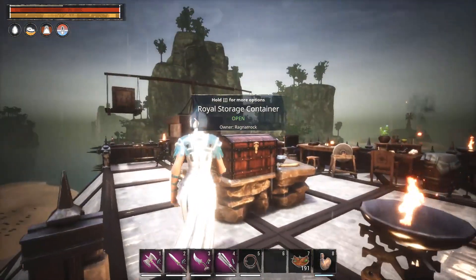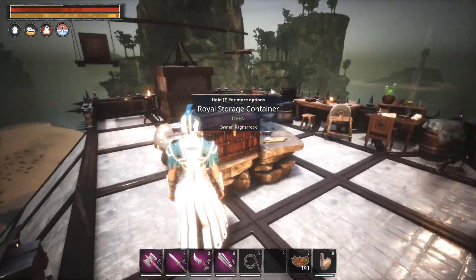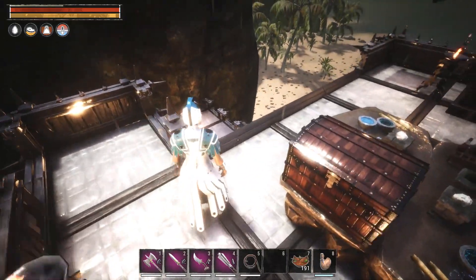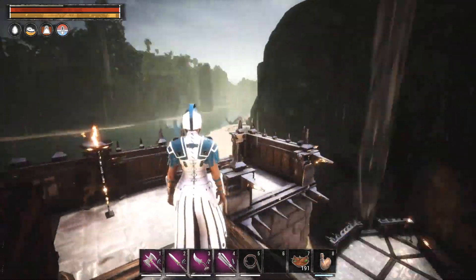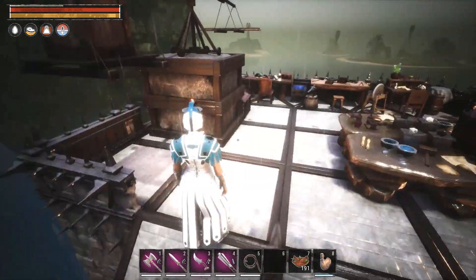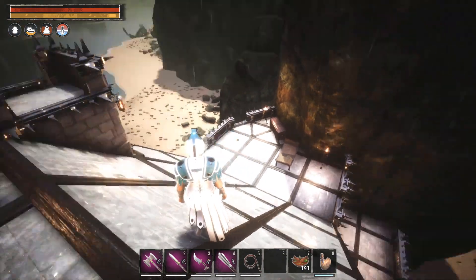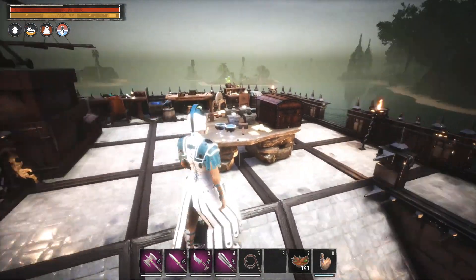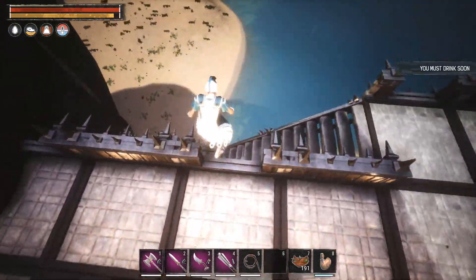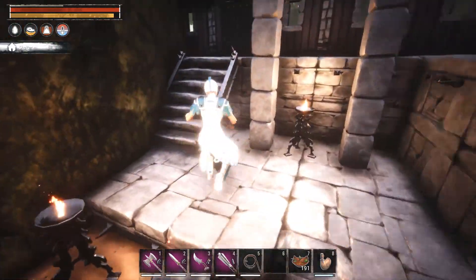Once I got here I put down a little chest — one of these royal chests that hold a ton of stuff — and basically dumped most of it into two chests, then built this place. At the other base I had built a massive amount of walls and took it all with me, so I pretty much didn't have to craft anything here except some of the actual crafting stations. Let me take you through a quick tour.